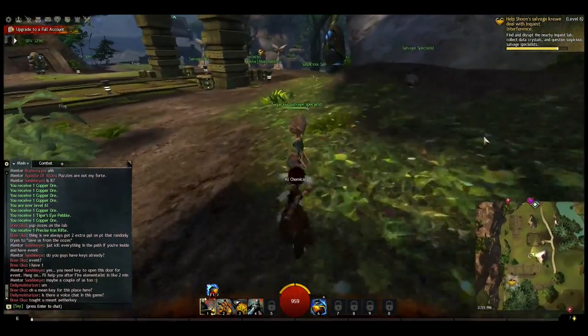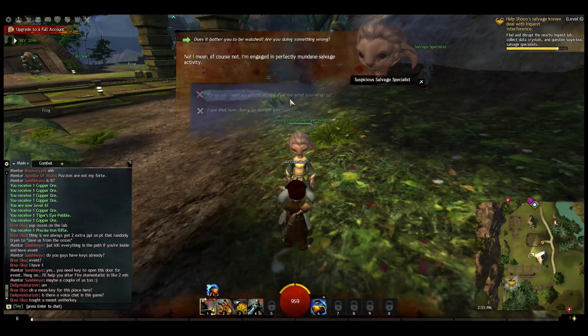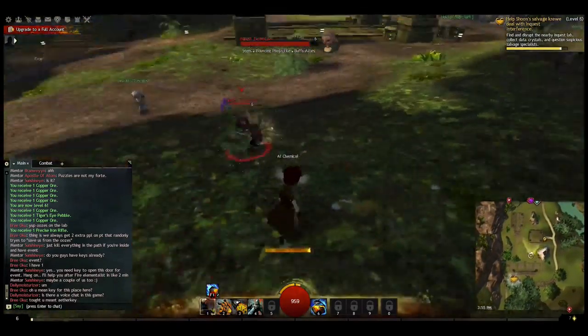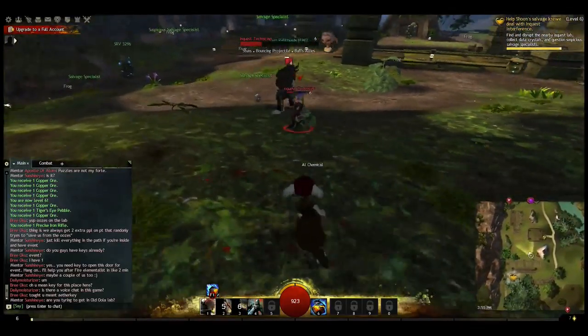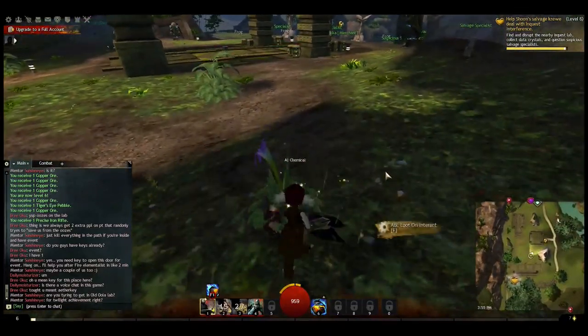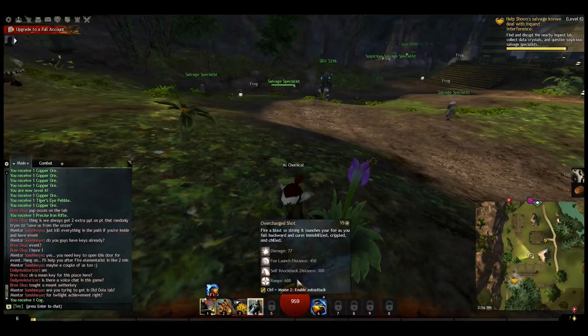There's a suspicious salvage specialist — let's go question him. You're too eager to get rid of that. Inquest saboteur! A little bit of lag there — got some loot. Let's find another suspicious one.